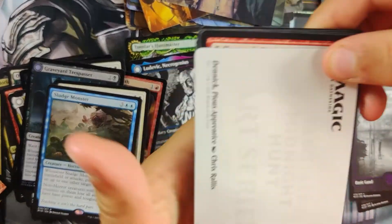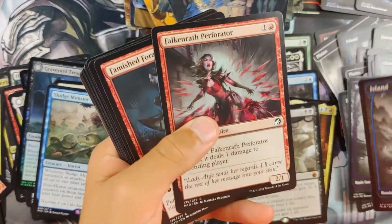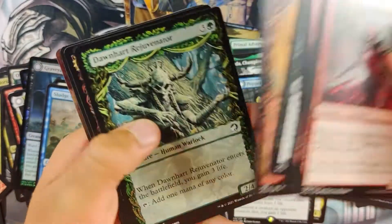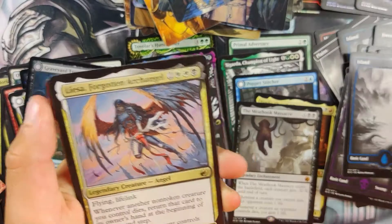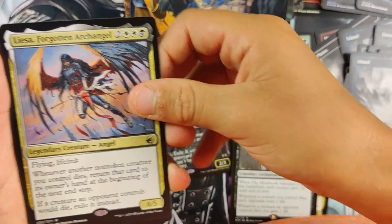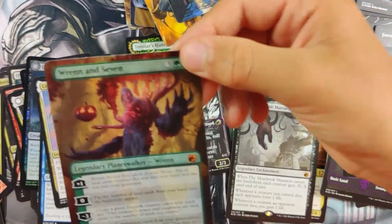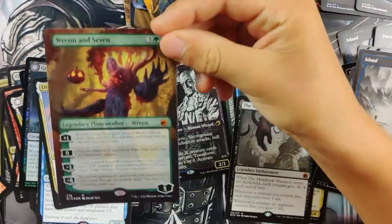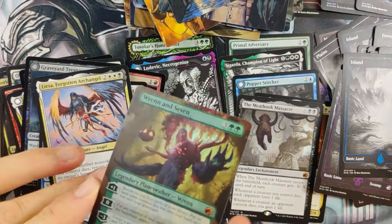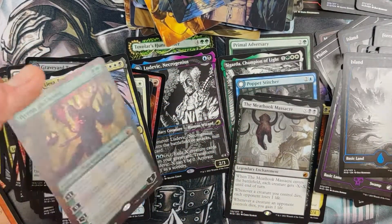We got like four or five packs left. We'll take a Lisa — she's a very nice rare. We're going to definitely— Ah-ha! Yes! Box topper! Full art! And it's foil. It is foil. It is definitely foil. That is foil. That is gorgeous.